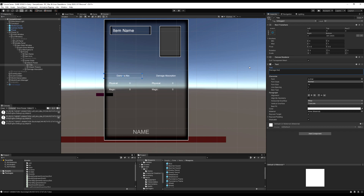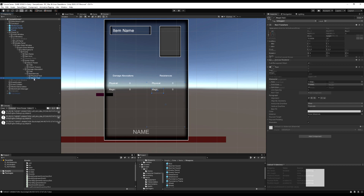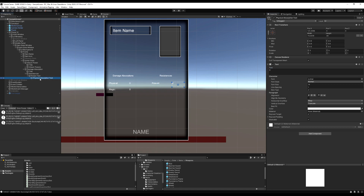In Souls 3 the armor absorption is on the left side and the resistances is on the right, so what you can do over here is rename your titles. I'm just going to call this 'damage absorption' — this will be how much the armor absorbs from the total damage as a percentage value — and over here I'll call this one 'resistances'. Right now the only effect we have in the game is poison. I'm going to rename this to 'poison' and keep that value at zero, and rename the game object to 'poison resistance text'.